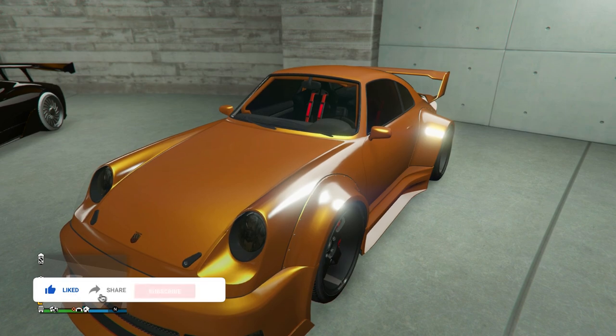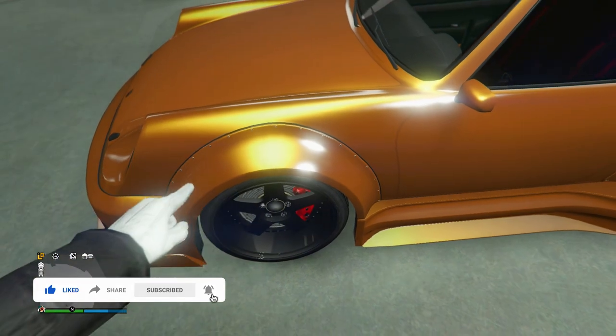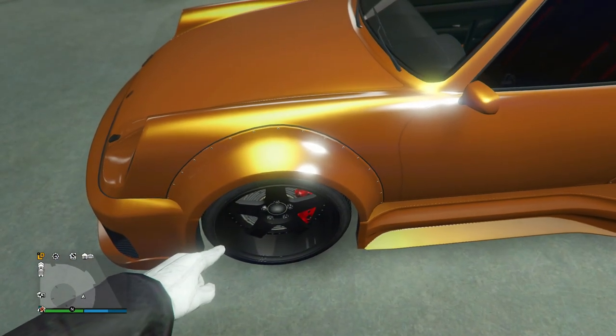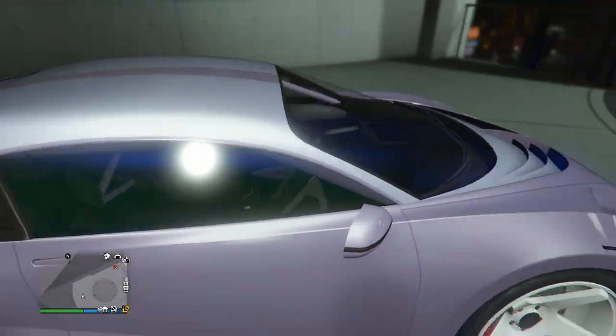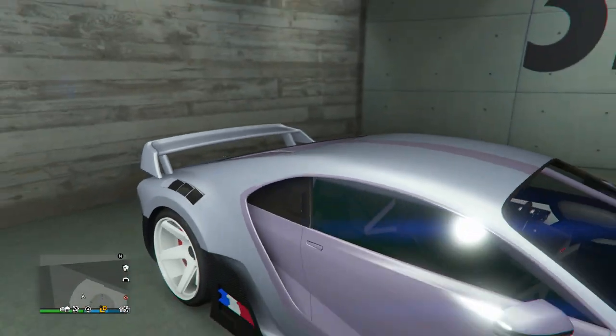Next one's going to be the Comet Retro Custom with this like peanut butter type color — actually this gives me more of a caramel type vibe. So it's like a caramel paint job with this goldish-yellowish pearlescent. He's got the unselected black on the street wheels this time, so nice to see him switch it up a bit.